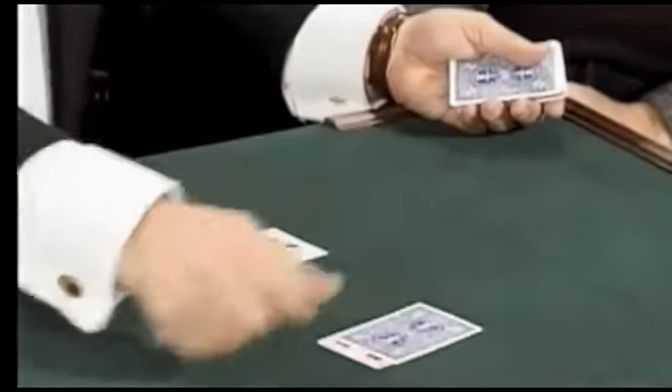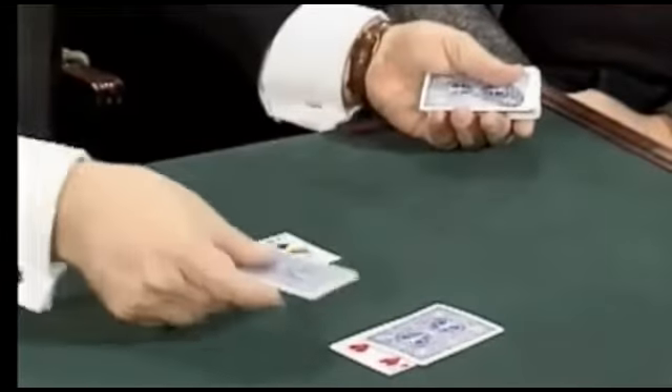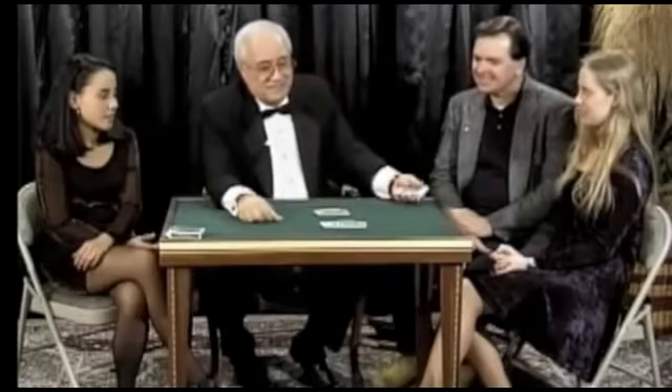If you think the card is red and it is, you'd put it on this side. Let's go through a few of these cards. What color do you think this card is? Do you think it's black or do you think it's red? Red. All right. What color do you think this card is? Black. All right. What color do you think this card is? You've been doing fine. Red. All right. I'd like you to take the deck in your hands. If you think the card is red, I'd like you to put it here. If you think the card is black, I want you to put it here. Yes, the whole deck.